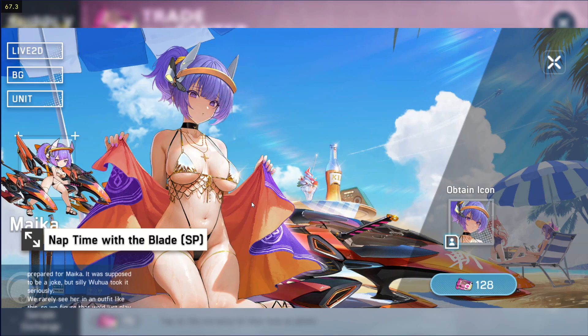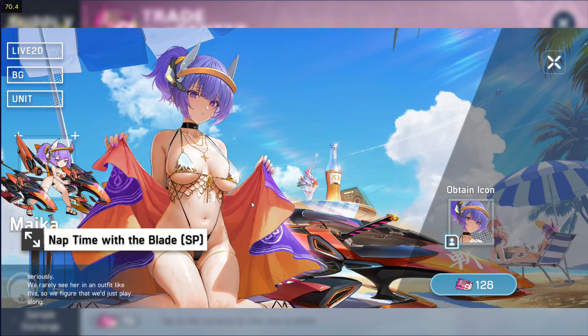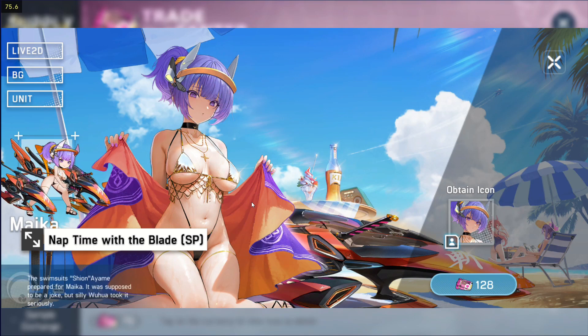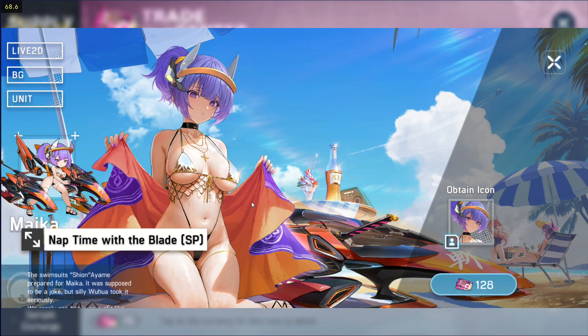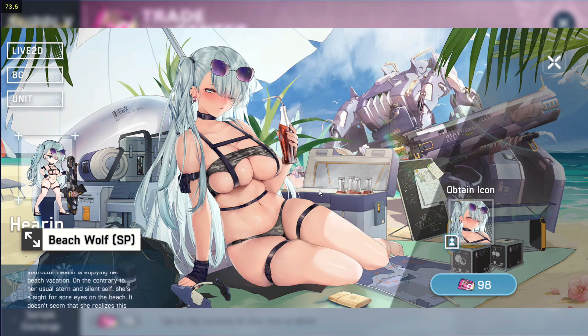Let's take a closer look at those skins. We have Nap Time with the Blade, Micah. I seriously use her because she is a good unit. The next one is Beach Wolf Hearing, a high tier unit — unfortunately I still don't have her. These two skins are definitely worth getting if you can.